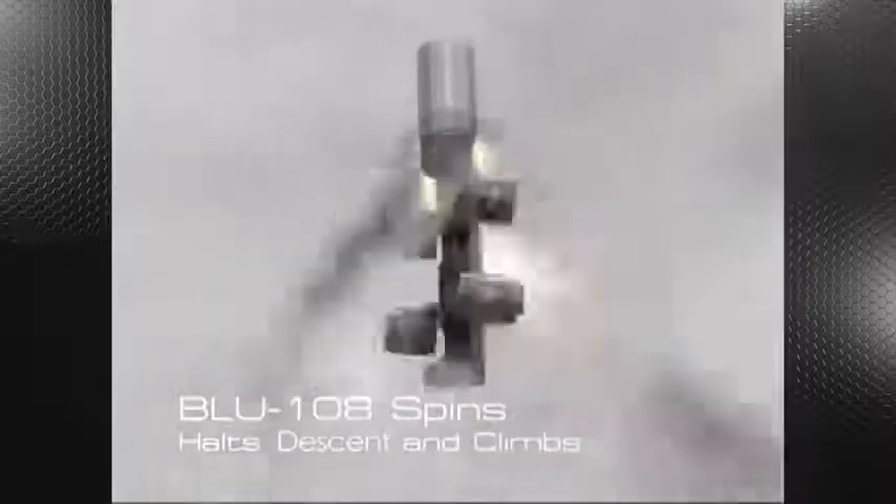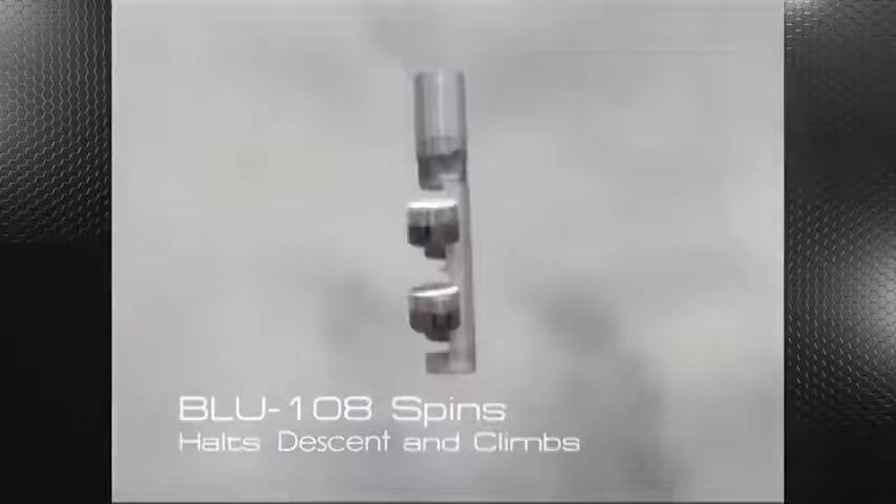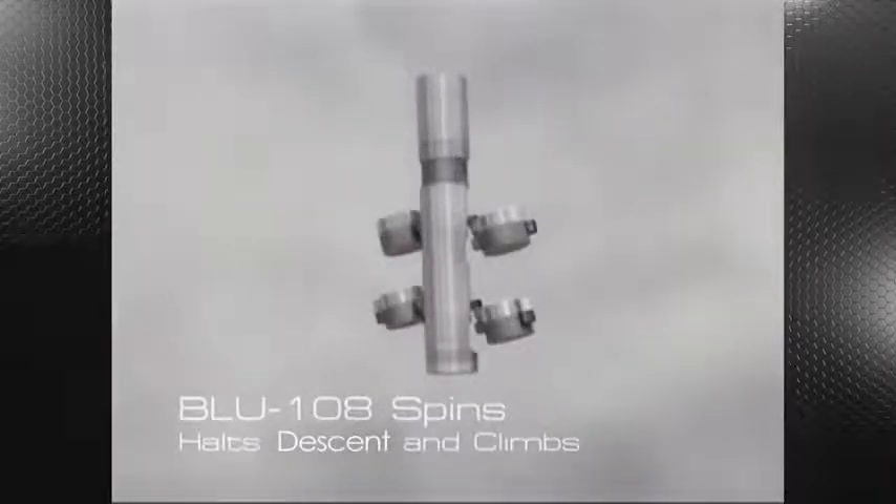Upon rocket motor initiation, the BLU-108 spins, halts descent, and climbs. The individual smart skeets are then released.